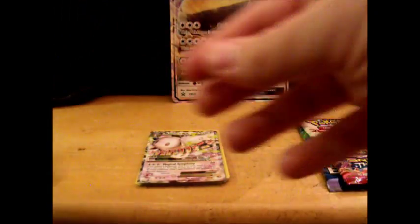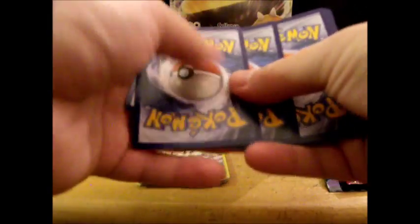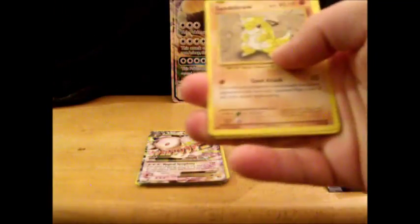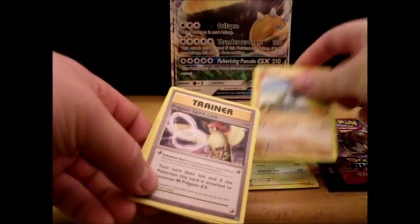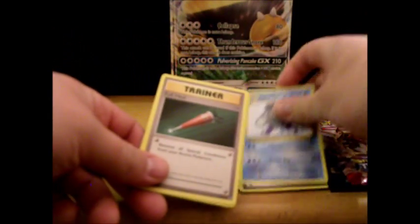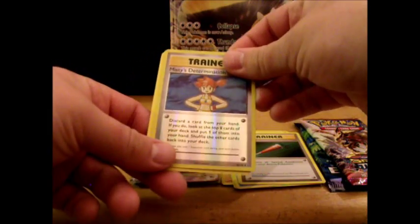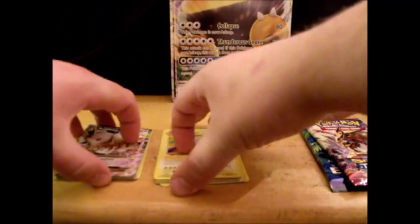Next we have an Evolutions pack. We got Pikachu, Ponyta — I'll mention cards I don't already have — Machop, a Pidgeot Spirit Link, Poliwhirl, Full Heal, a reverse holo Misty's Determination, and our rare is an Electrode.